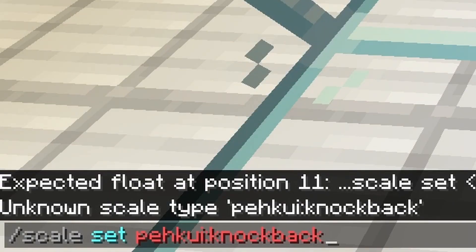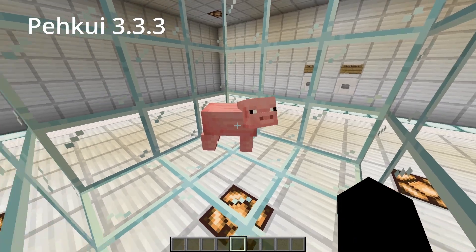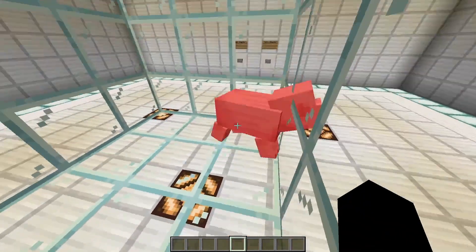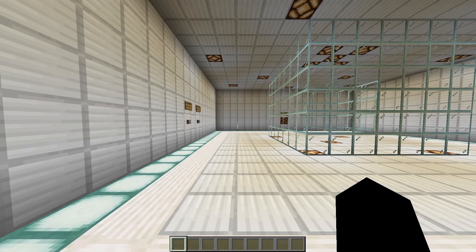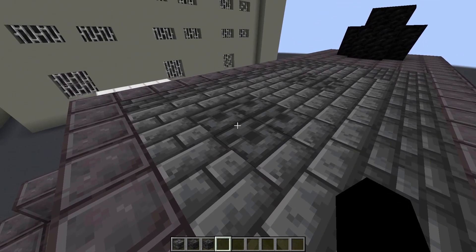Knockback doesn't exist yet in this version, so the enemy will not get pulled towards you if you have negative KB — it just won't take any knockback. Now that the attack and knockback is set to zero, I feel like I could do something with that.